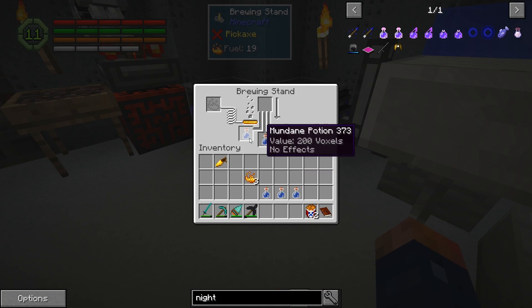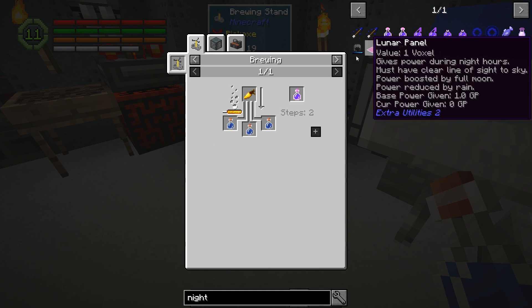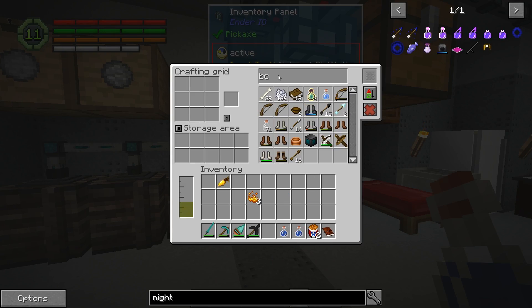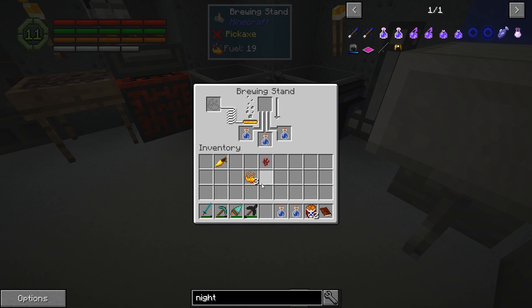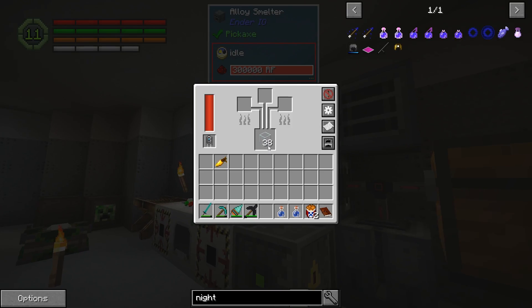These are mundane - we need awkward. And to get awkward potions, it is another step. We do have some of that. Simple - let it do some brewing, it'll get going. We can go ahead and get some of the other stuff crafting. We are gonna have to go get gold, unfortunately, because we currently don't have any.